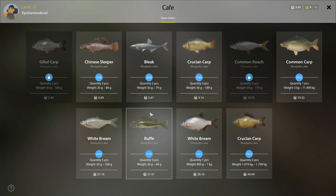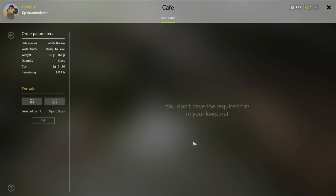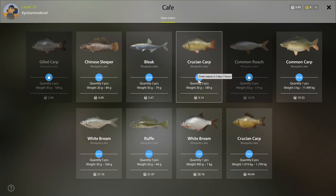For example, I needed five pieces of crucian carp between 30 and 189 grams — you just click on it. I don't have it now, but always check it. It's a little bit of extra money but it's good money. I made 40 silver with five common roaches — that's a lot at the starting level. The time shown in the café is in-game time, not real life time.